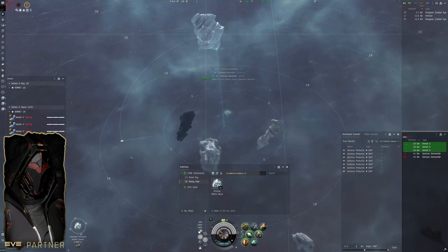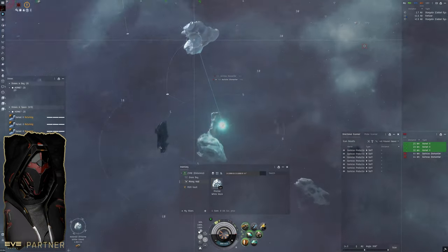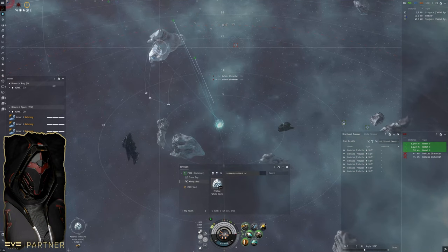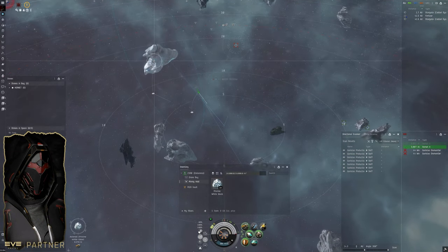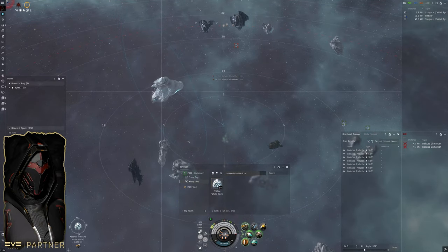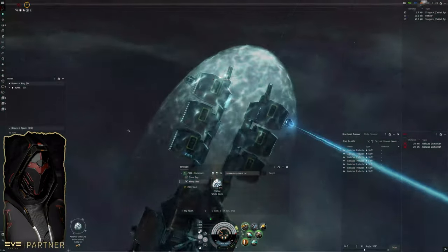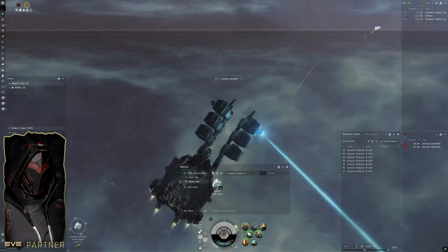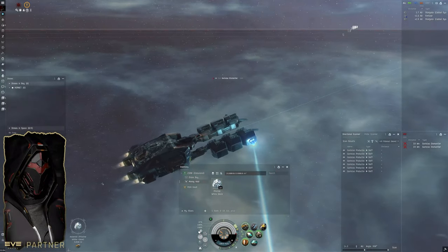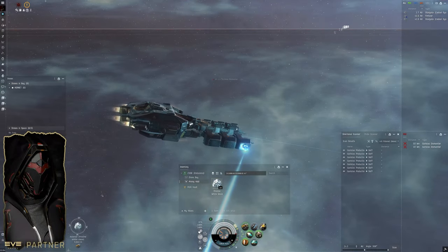I don't have compression in the system, otherwise you could go and drop off the ice and compress it. Usually you have to travel quite a bit in nullsec unless you live in a system that has ice, which would be ideal. In most cases where you have to move to a common system or somewhere a lot of people are sharing an ice belt, you're probably not going to have compression. But if I did, I would basically do multiple runs and just bring back a large amount of compressed ice with me.